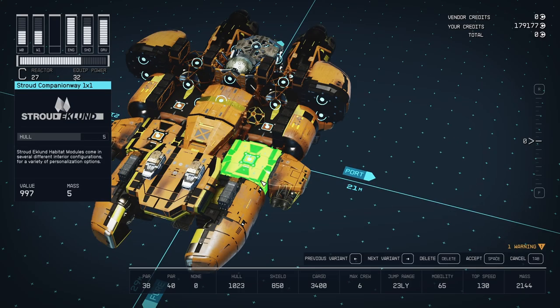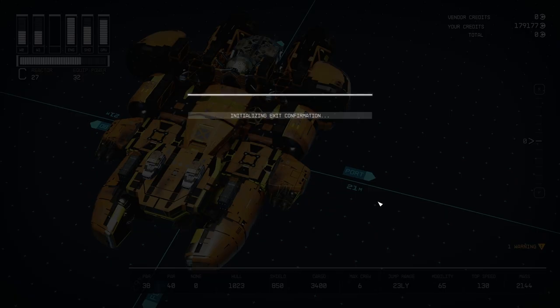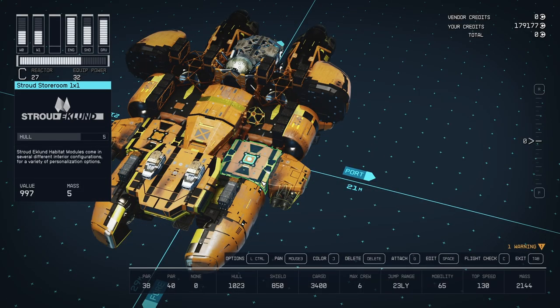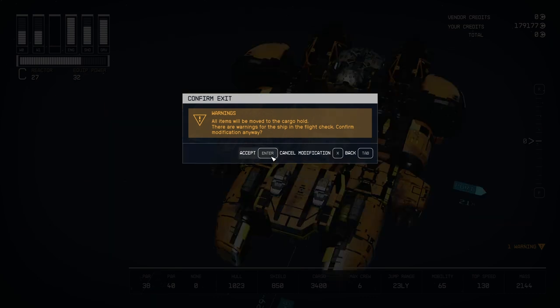When you make a change to your ship — any change at all that involves you having to accept said change, whether that change costs you money or not — it takes anything and everything throughout your ship and shoves it into the cargo hold. It gives you a warning that it's doing this, but it also gives you this same warning when you're switching ships, so at first glance you may not pay much attention to it.